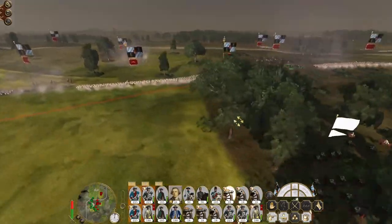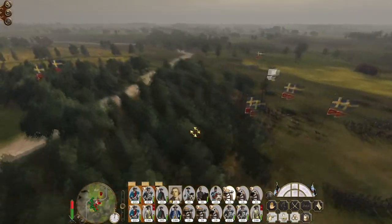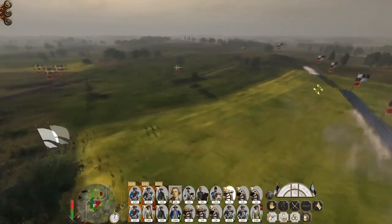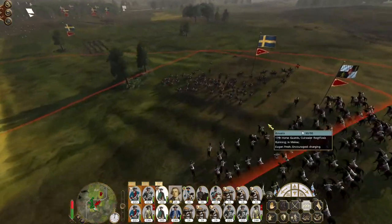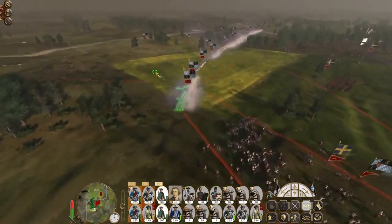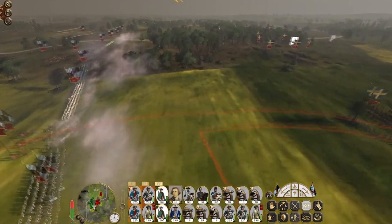Canister shot the Horse Guards — they're shattered, not just routed, shattered. This is what happens when you attack my territory. E-man, engage the enemy cuirassier. Ceasefire the Jaeger. E-man advance, ready to help engage the dragoons, but in general the enemy has sounded a general attack.